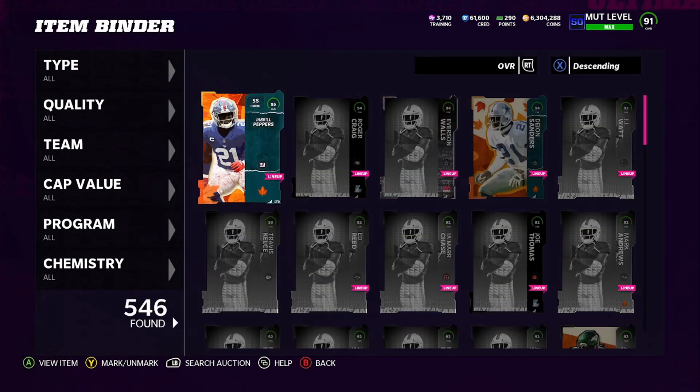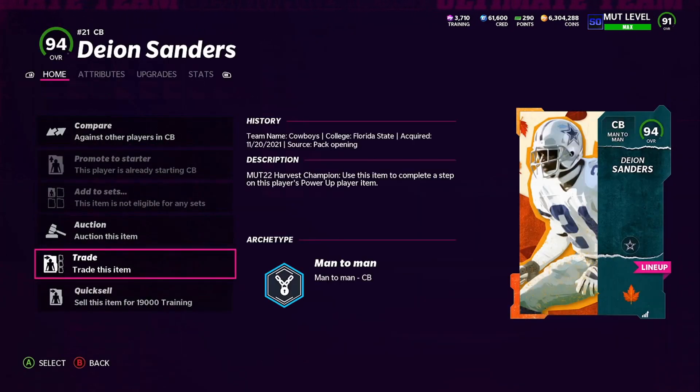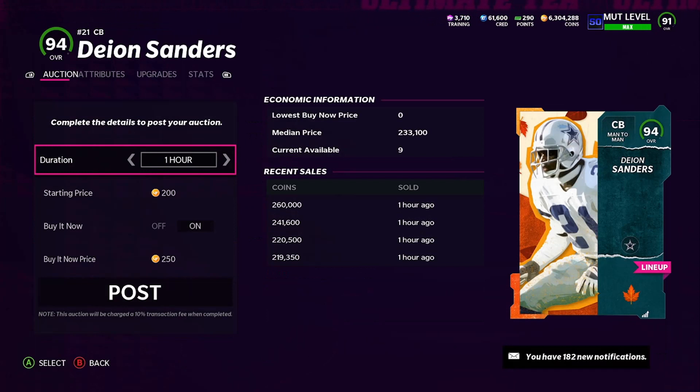Let me double-check the Deion price real quick. Let's go to Auctions. Look at that — one literally sold one hour ago for 260,000 coins. The power up is at 25. Even with that lower sale, you have 296 to do it, 260,000 back from the card, plus the 25k power up — that's 285 out of 296. You're losing 10k plus tax, and you get 7,500 training. Easy money.